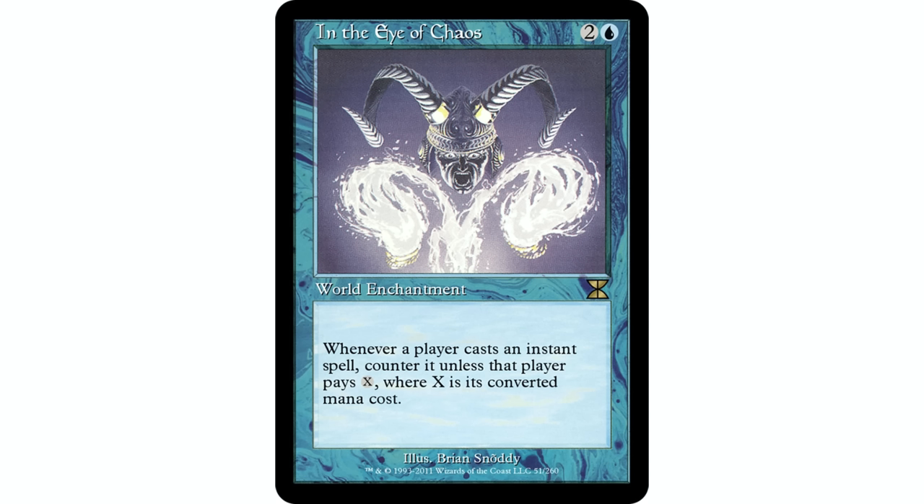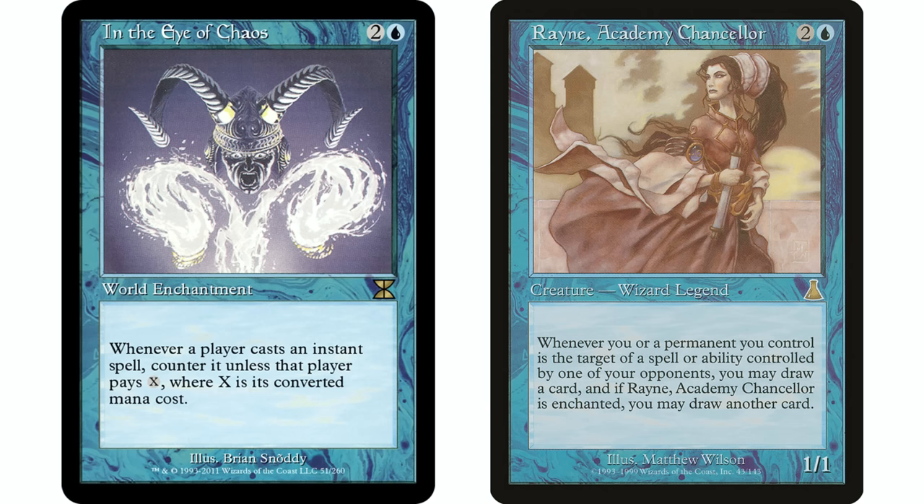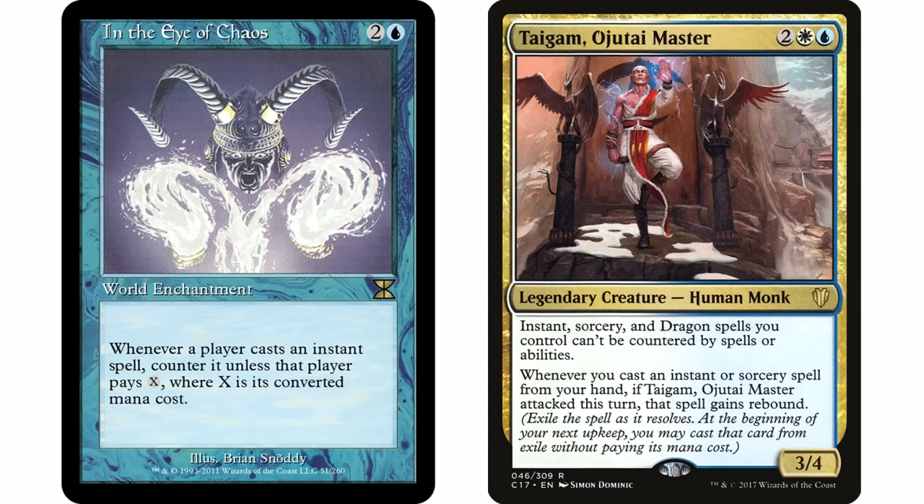In the Eye of Chaos — two and a blue, world enchantment. Whenever a player casts an instant spell, counter it unless that player pays X, where X is its mana value. You might ask why you'd want this in a blue deck that plays instants. It's particularly good in a Teferi deck where your instants can't be countered — the wording is key. Teferi says your instants can't be countered, and In the Eye of Chaos says 'counter it unless the player pays X.' Since Teferi prevents the counter, it doesn't hurt you at all.